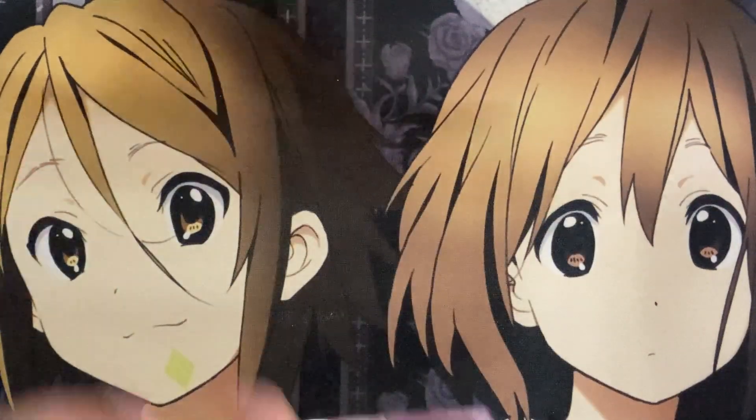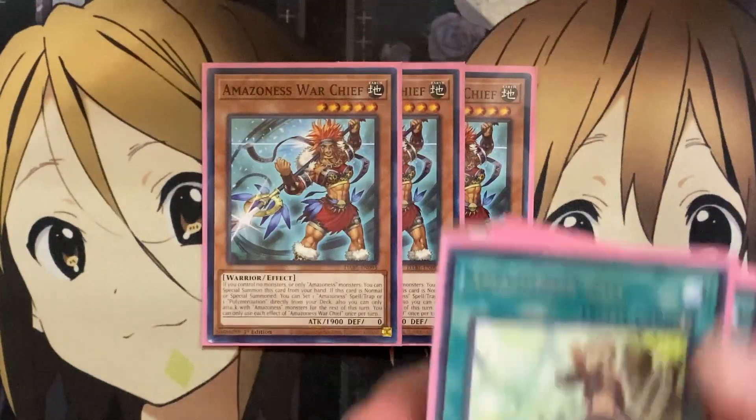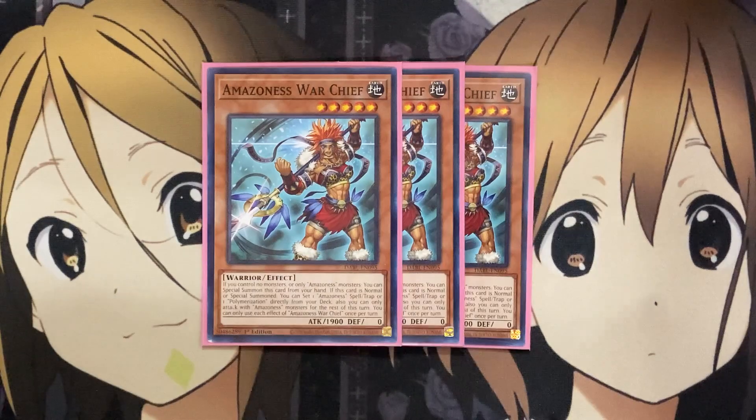I also run three copies of the new Amazonas Warchief. If you control no monsters or only Amazonas monsters, you can special summon this card from your hand. If it's normal or special summoned, you can set one Amazonas spell or trap or one Polymerization directly from your deck. You can only attack with Amazonas monsters for the rest of this turn, and each effect is once per turn. You can set one of the traps — like Amazonas Onslaught — along with Amazonas Princess making this a three-of. You can also set Polymerization, since if you set the new spell Amazonas Secret Arts or Amazonas Call, you wouldn't be able to activate it that turn as a quick-play spell. That search is useful for fusion setup plays and getting another special summon onto the field.